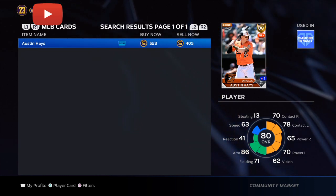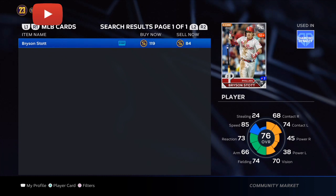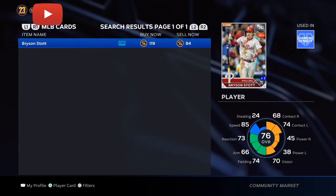Another good investment is going to be Bryson Stott. These are people that you want to jump on right away — very cheap stubs, and you're going to be turning around and making triple or five times your profit.